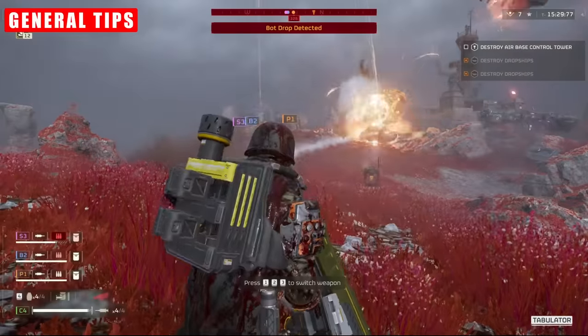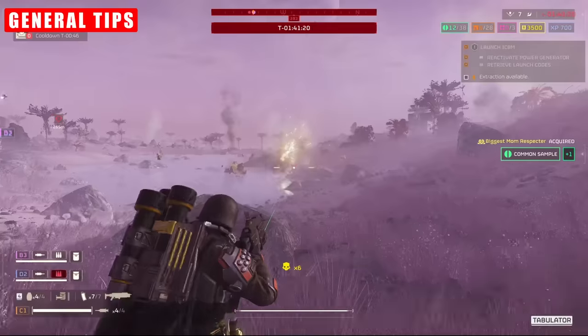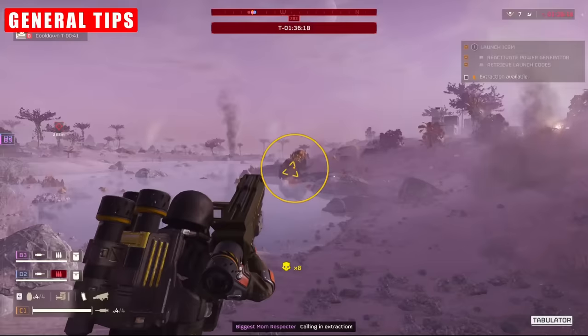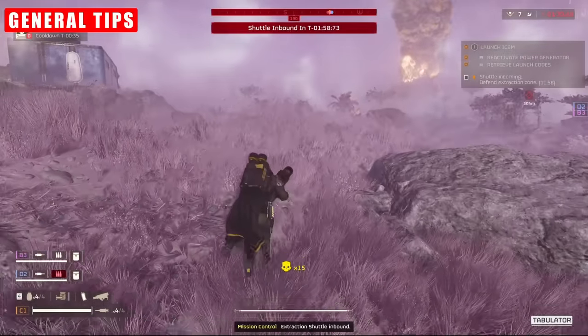There's no point going LMG and gatling sentry if your squad are already using grenade launchers, machine guns, and loads of other horde-clear eagles — you'll be way over-equipped for it. You'd be much better off in that situation taking something like mortar and autocannon, which will allow you a little more range.